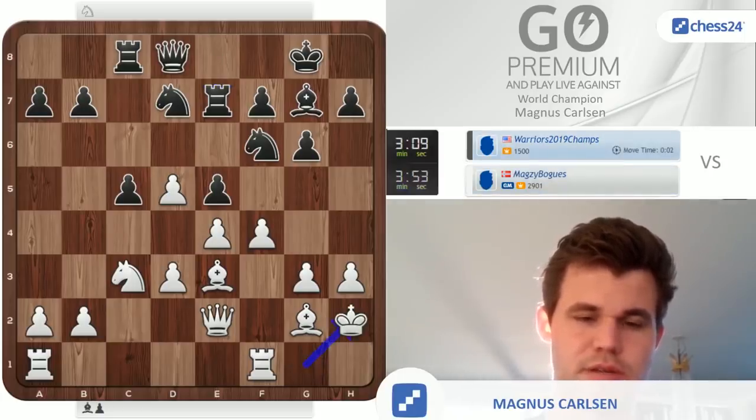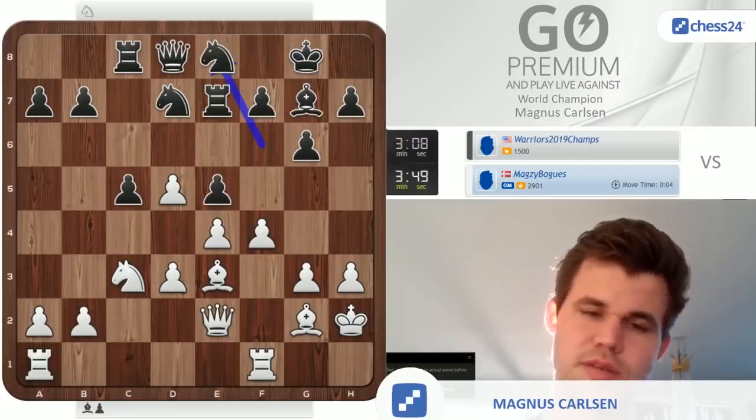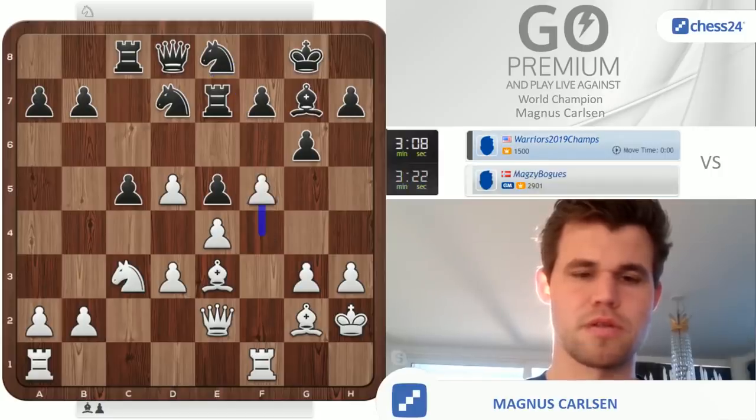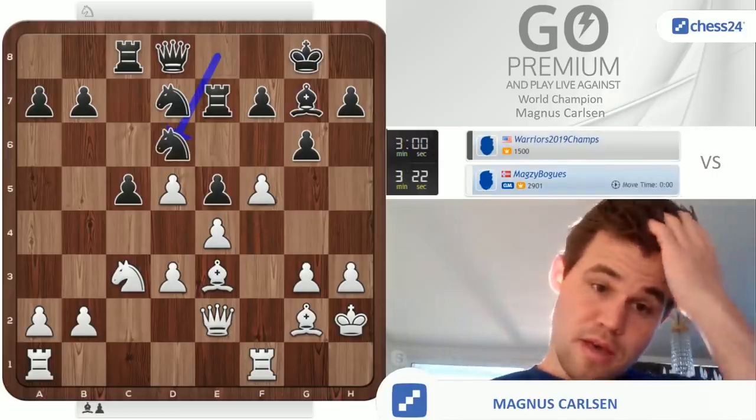But we cannot sit here on a serious chess show and give takebacks, unfortunately. Now I'm calculating a line starting with knight b5, a6, d5, rook e6, f5, rook f6 — seeing whether I have something there. He's a little bit late with the knight d6 plan but it's still a good one, so I'm just going to keep it simple and close the position since I didn't find the way over there.